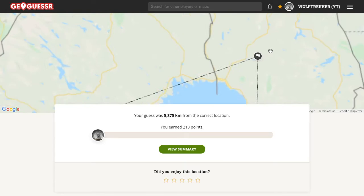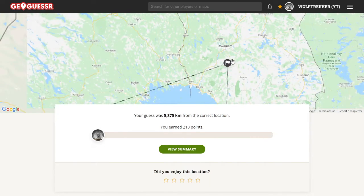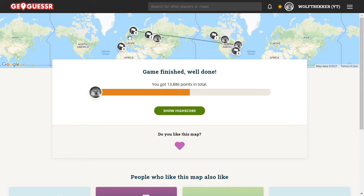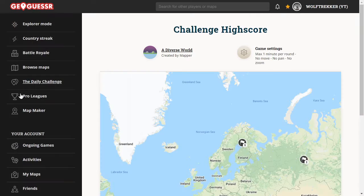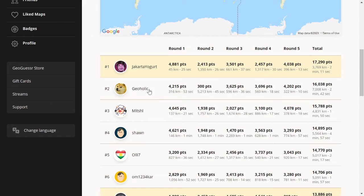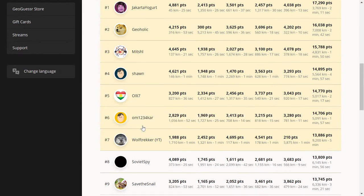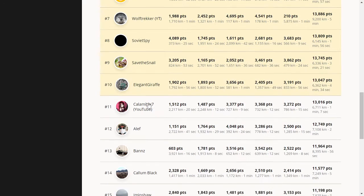It was Finland. So I lost a lot of points on the final round — which is a shame. Jakarta getting Finland correct. I'm curious to see how many of you guessed around Finland. 13,886 — almost had the game but messed it up on the last round. That made me drop all the way to 7th place. Well done Jakarta with 17.2 — fantastic score for NMPZ. Geoholic with 16.0, Mitch 15.7, Sean 14.8, Ollie 14.7, Om1234 14.7, myself 13.8, Soviet Spy 13.8, Save the Snail 13.7, and Elegant Giraffe 13.0. GGs everyone.